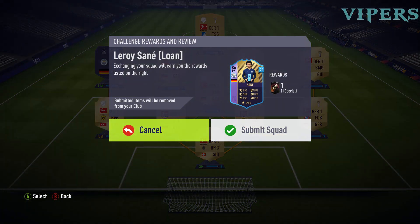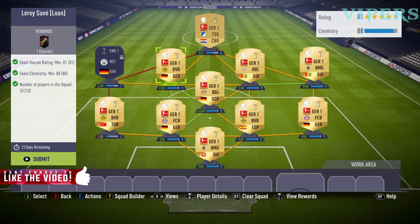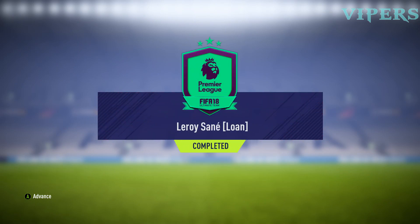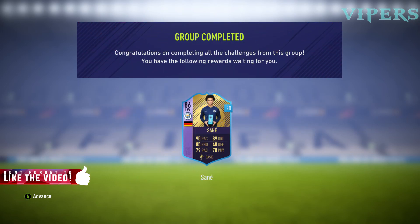We have completed the Leroy Sané loan SBC! Let's smash the like button and subscribe button. This is the card we are going to get — 95 pace, 89 dribbling, 85 shooting, 79 passing, and 78 physical. 86 rated left winger Sané from Manchester City.